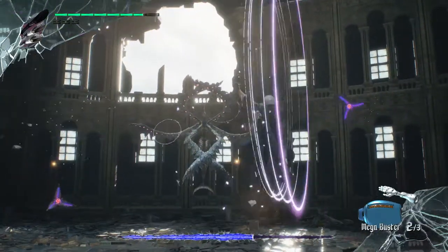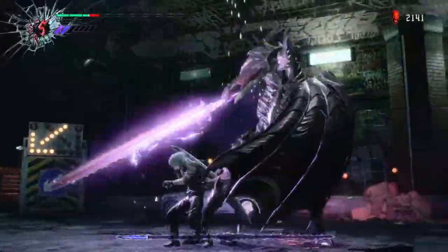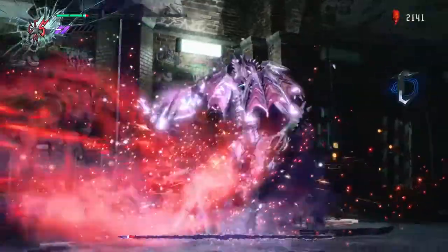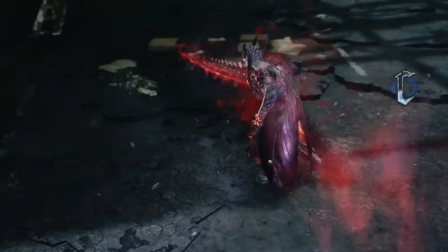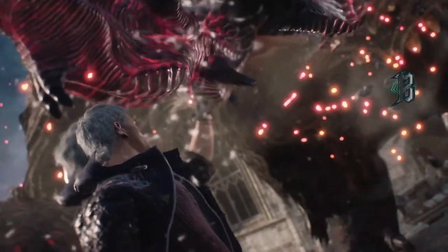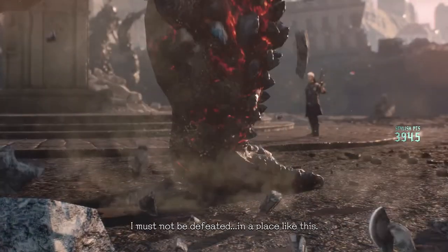The one thing that really draws me to the DMC series are the boss fights, and this game had some really cool ones. My favorite boss in the entire game is Cavalier Angelo, followed by Goliath. Angelo is just an epic, fun boss fight with tons of destruction and pure adrenaline. Goliath is just a spectacle with all the environmental destruction — it's just fun to watch. The rest of the boss fights are fun as well and offer plenty of style and scope.